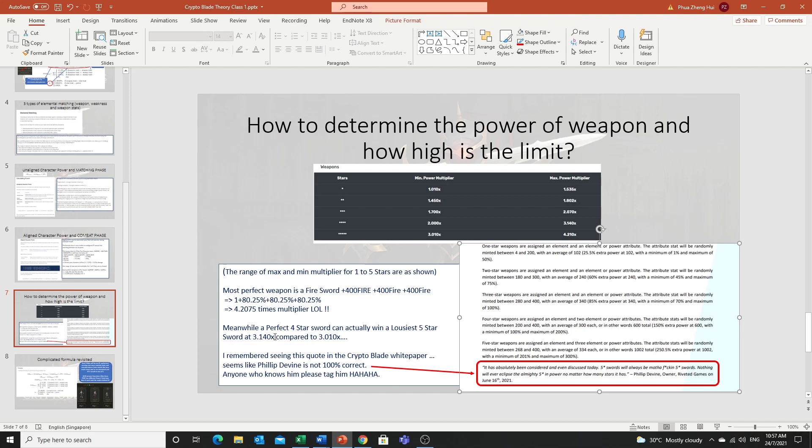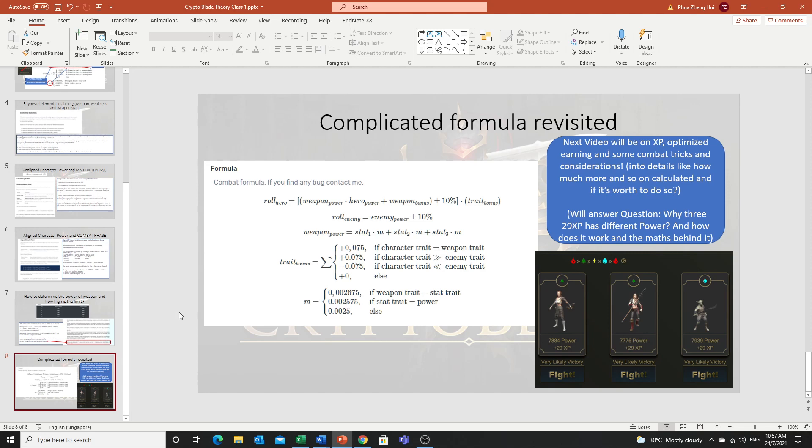Going back to the complicated formula — it doesn't look so complicated anymore. In the next video I'll share more on how to optimize earning, combat tricks, and XP strategy. Before that, a question: if you have three enemies all at 29 XP and you're an earth character with no elemental advantage, which one would you fight? That's the end of this video — bye!